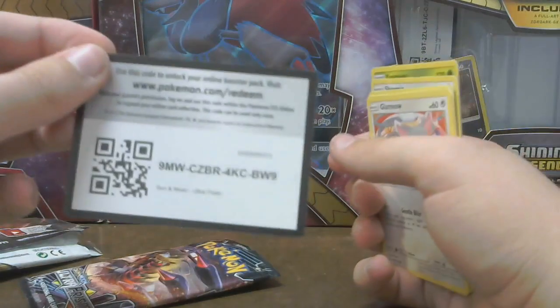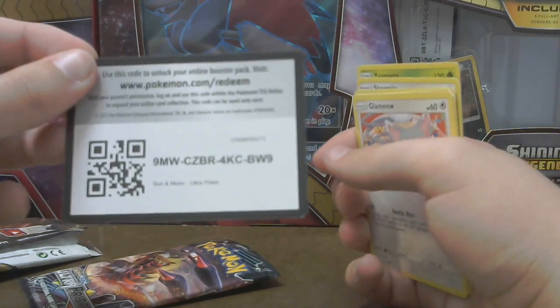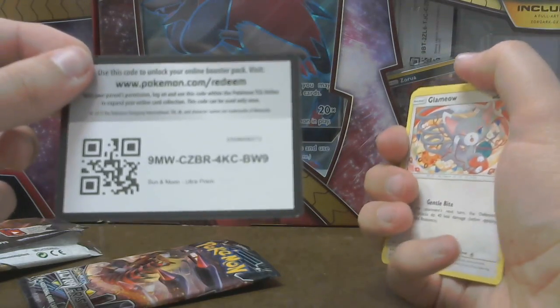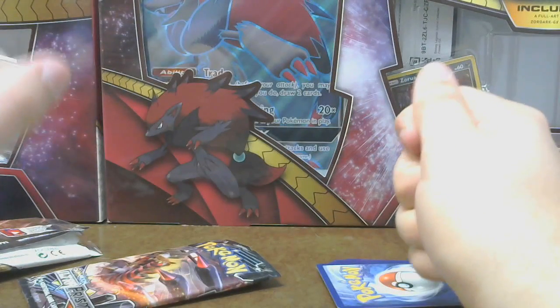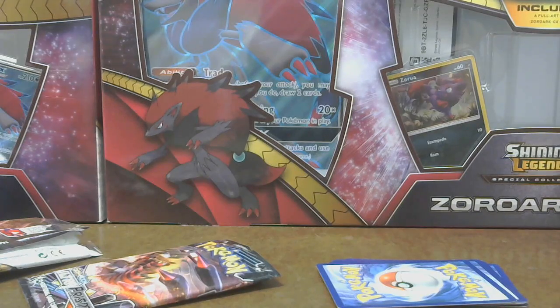And you know what, for anyone who's watching — first come, first serve. Code card: 9MWCZbr4KCBW9. Alright, I'll catch you guys later. I'll get these to upload to YouTube, and I hope to see you guys on the next stream. It's Evine — have a good day. Oh yeah, thank you!